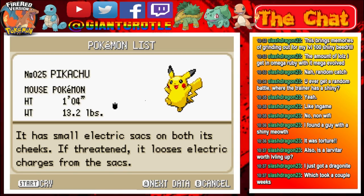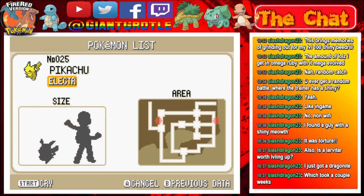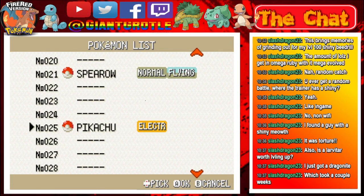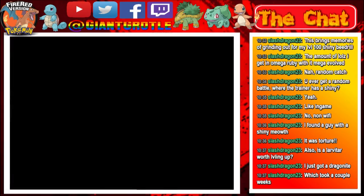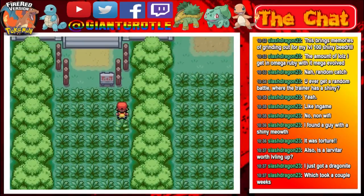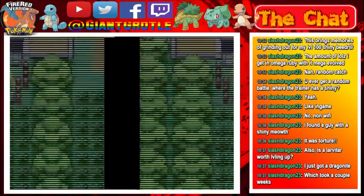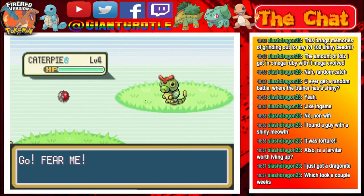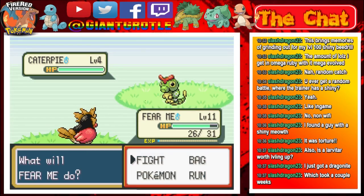It has small electric sacks on both its cheeks. If threatened, it loses electric charges from the sacks on its cheeks — the red circles. There's a height comparison too. I think you can only catch Pikachu in Viridian Forest or in the Power Plant. The Power Plant is later in the game at around level 24-25, but in Viridian Forest it's level 3 to 5.